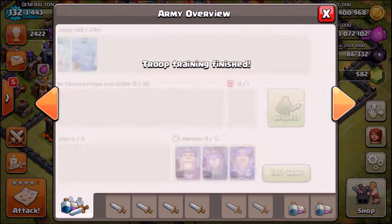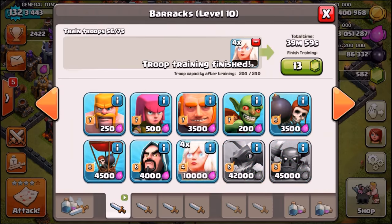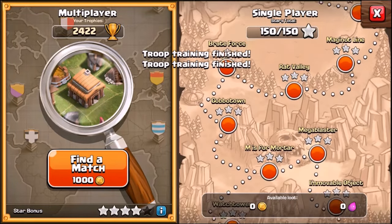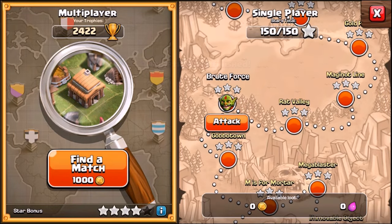Time to gem another bowler and top up the healers. Going for seven healers — back up to max healers and one single bowler. We just done the Rat Valley, so now it's time to take down Brute Force.